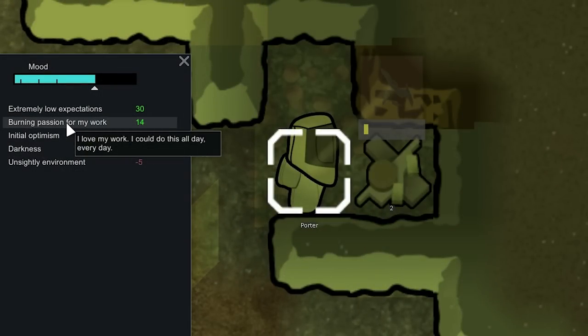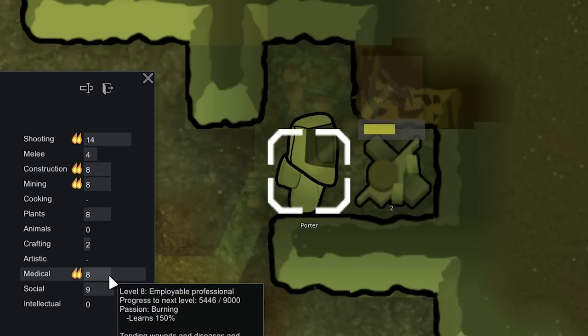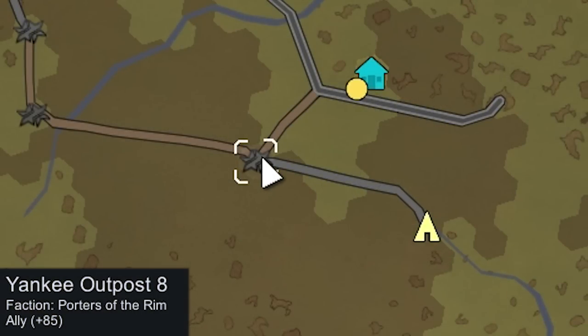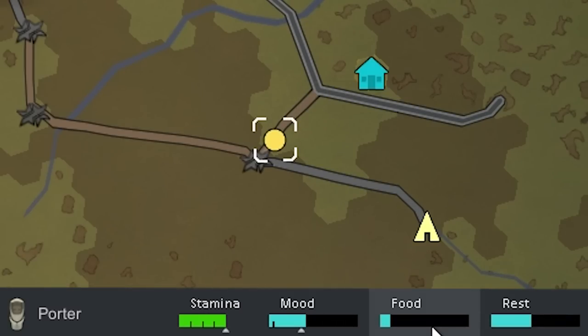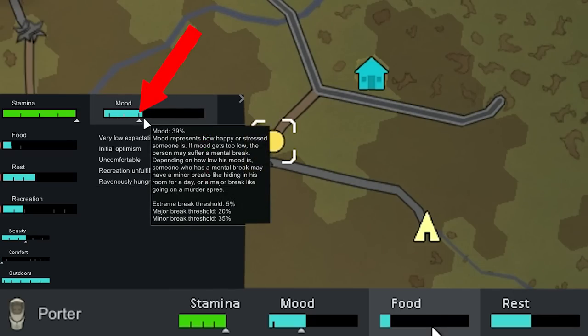One nice thing about Sam having a burning passion for mining is the +14 mood bonus he gets while mining or doing other work he enjoys like construction. We'll mine out the compacted machinery for components and head to the nearby outpost — it's only 0.1 days away. On the road we're moving at 37.2 tiles per day and should make it before Sam's food meter hits zero, though he's ravenously hungry right now. We don't want his mood dropping below 35%, his minor break threshold, or he could have a minor mental breakdown at any time.